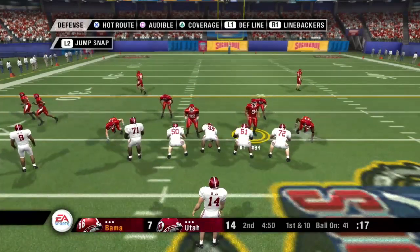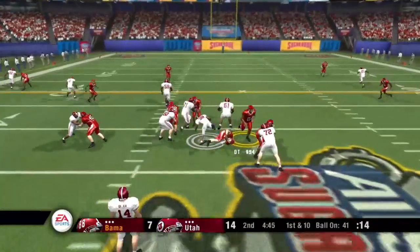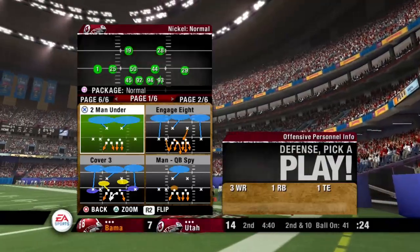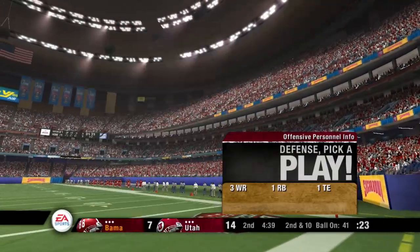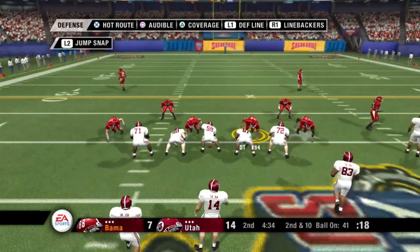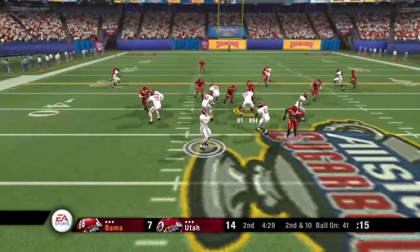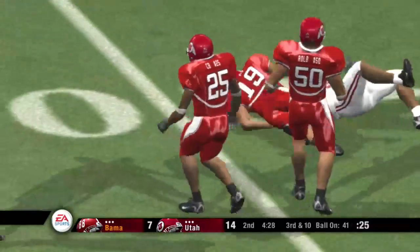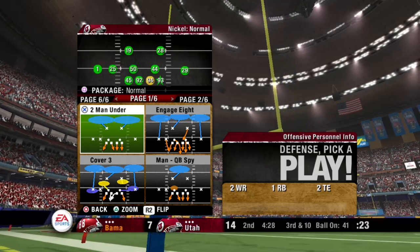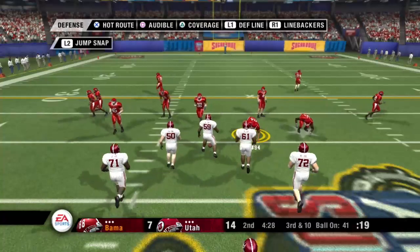First down, 10 yards to go, ball on the 41. The Crimson Tide set up in the gun — here's the give, nowhere to go on the delay. They line up at the 41, second down. The Crimson Tide come out in the shotgun — he gets rid of it, incomplete after the defense got in his face. The offensive line is just opening the floodgates on him. The offense faces another third down.